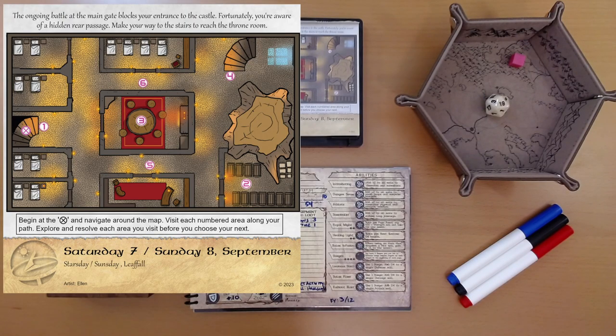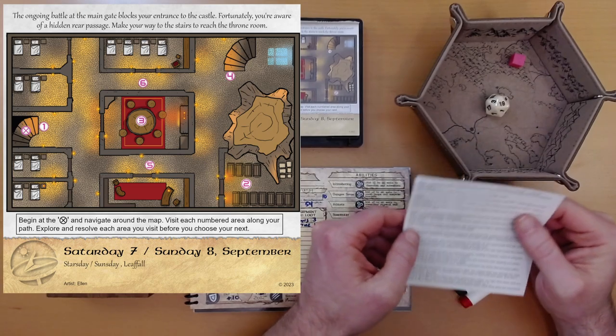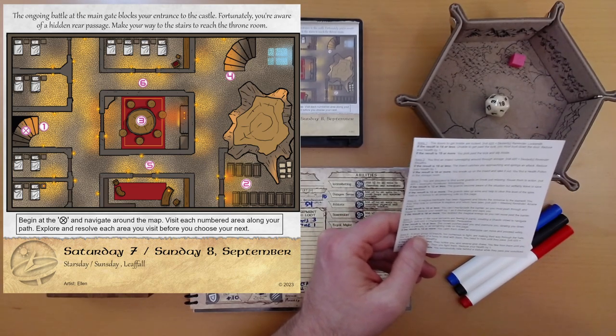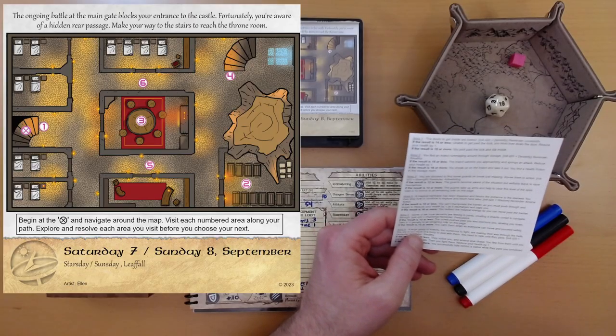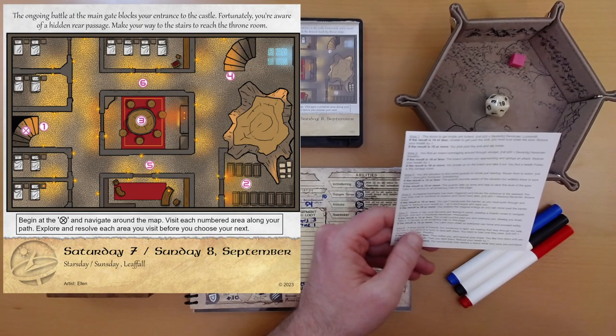What order do we want to go in here? I think we'll go 6, 3, 5, 2, 4 — so we'll start at the top. The direct route would be just 6 and 4, but let's explore. We'll stick with our plan.